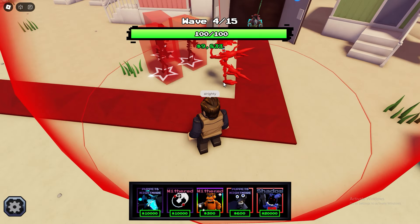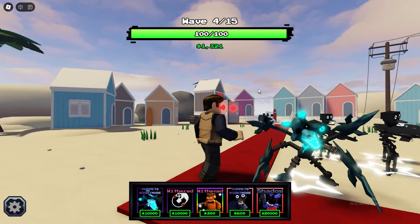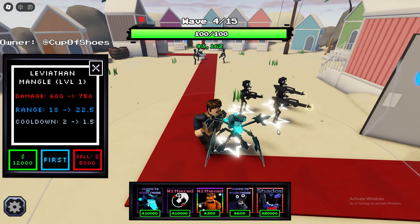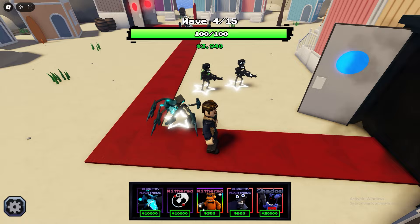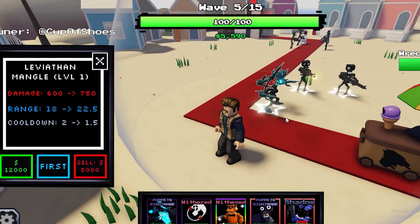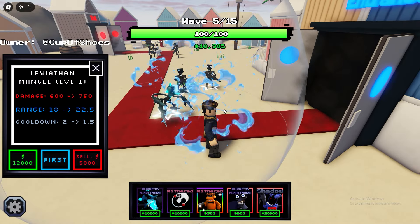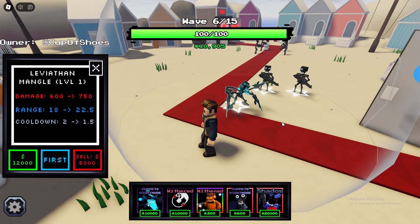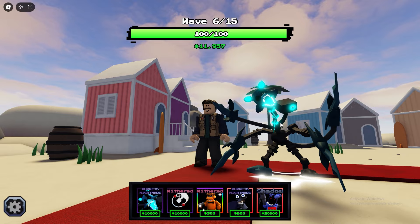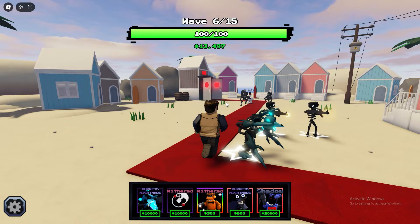I don't really know what Leviathan means but let's place him down. This thing looks absolutely sick, look at it — oh my goodness. Let's see what he does, come on. Let him attack the endos. It has 600 damage every two seconds and costs 12,000 to upgrade. Oh my gosh, look at the attack! That is absolutely amazing, I can't believe it. I get to experience this unit — this thing looks absolutely cool and sick, he's a monster.